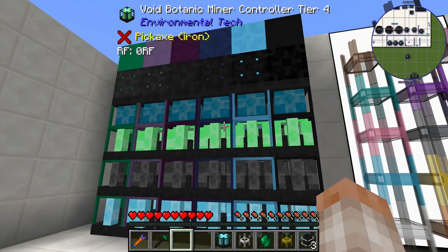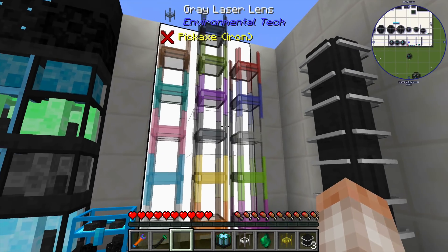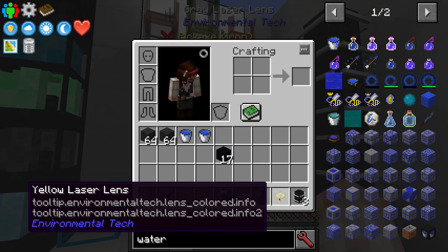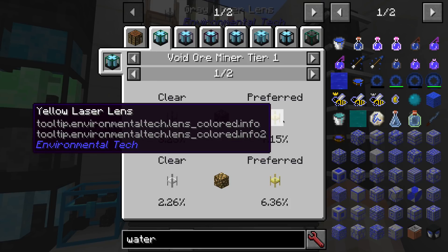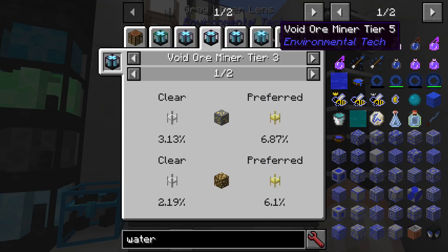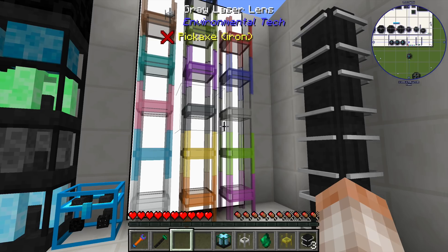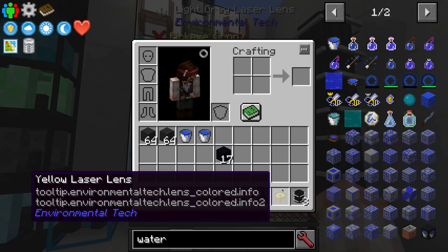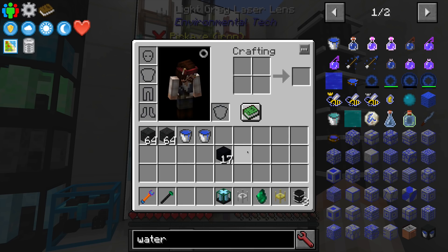For each of the void miners, you'll need some sort of lens. The default is a clear lens, but the lens can be dyed to turn into any of these colors, and each lens has a different focus which brings up more of a specific resource. For example, putting a gold or yellow lens inside a void ore miner gives a 7.15% chance of bringing up gold, rather than 3.23% at the base. This applies to other miners too — the yellow lens in the resource miner brings up more sand, and so on. Hover over your laser lens and hit U to see what the preferred ore or resource is.